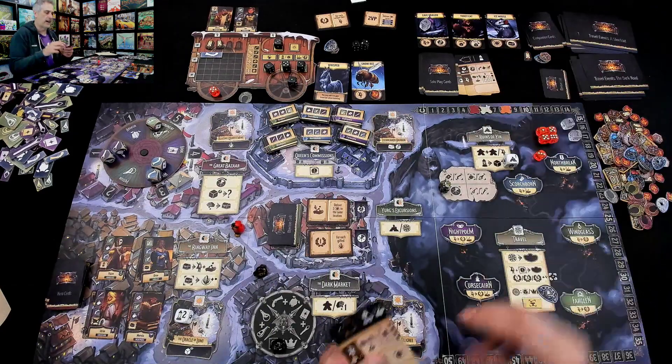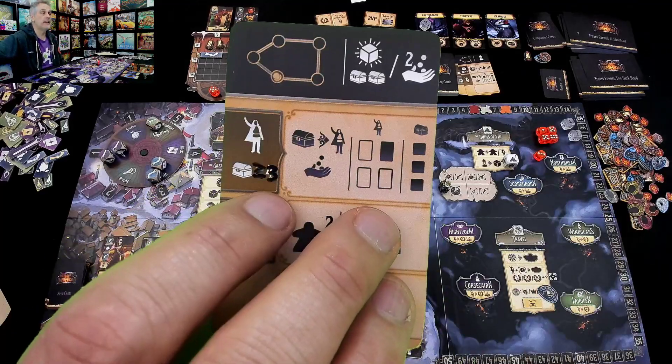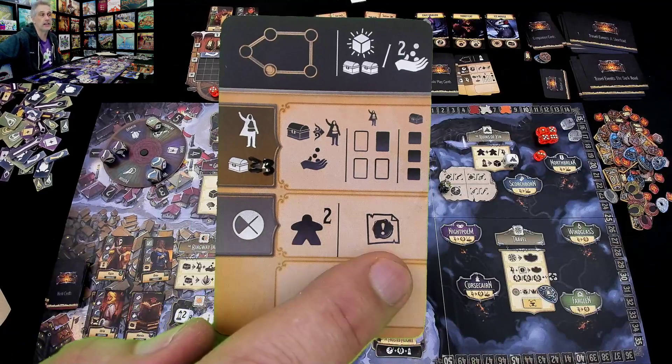One, two. So now he's got six things to sell — that's more than three. If he had no stuff, he would instead go to the dark market and get another commission. But instead, he is going to sell.